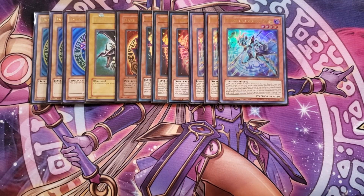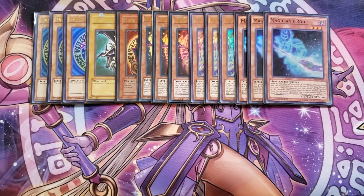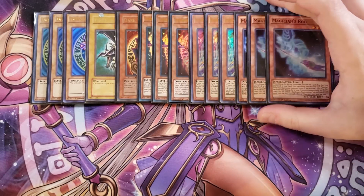We play three copies of Magician's Rod, which is probably one of the best normal summons in the entire deck. When this card is normal summoned, you can add one spell or trap from your deck to your hand that specifically lists Dark Magician in its text. It also has the ability that during the opponent's turn, if you activate a spell or trap while this card is in the graveyard, you can tribute a spellcaster-type monster to add this card back to your hand.